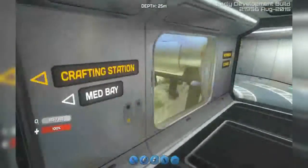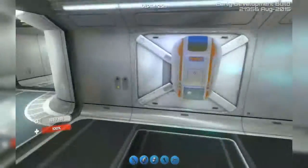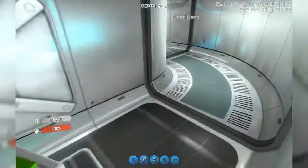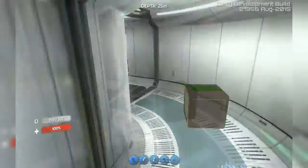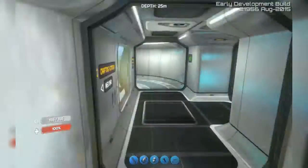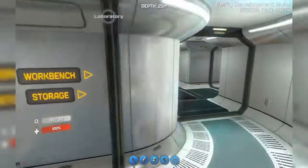So here I put signs — like a crafting station in a medbay — and there is a crafting station here. You go here and there's a window where you can put medical kits. It's a little bit of storage. I wasn't able to build lockers yet but I will get to that soon. And there's the workbench and the storage.